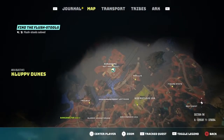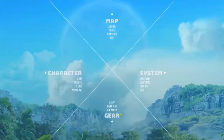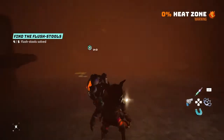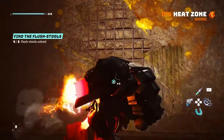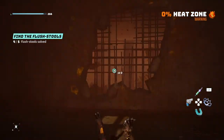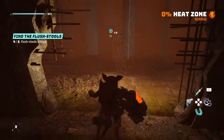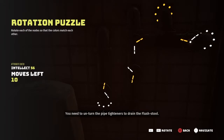In the Aerodome where Sol is at, you will find our fifth flush stool. What you have to do is inside here, you're going to have to have heat resistance. Then you're going to find this wall here — let's go ahead and break it down. Once you're through the wall, here is our flush stool. Let's go ahead and get into it.